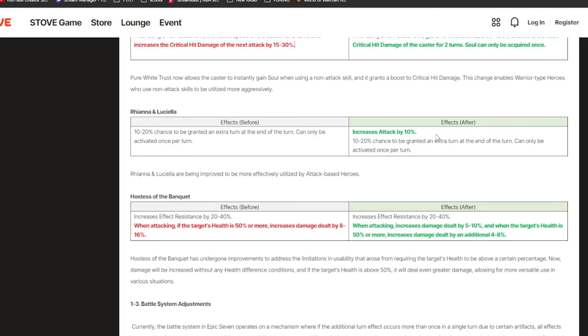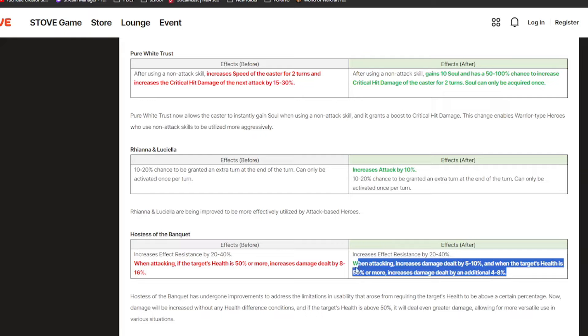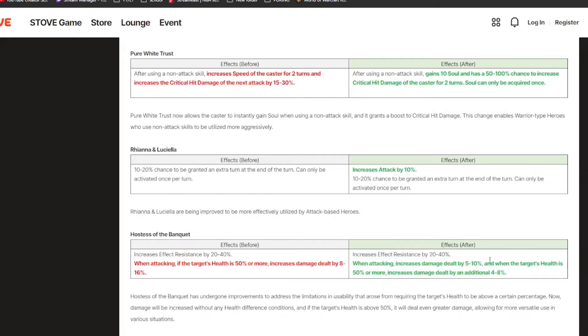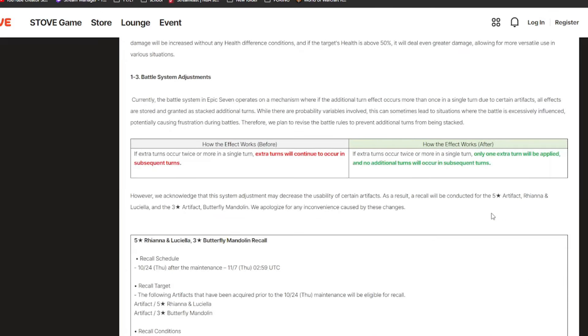Next we have Hostess of the Banquet, the Min Likelyus limited artifact. They're splitting up the effect — a flat damage increase plus additional damage when the target is at 50% or more max health. It's just going to be way more consistent, which is a lot better. You'd probably only run this on effect resist Min Likelyus, but it's an overall buff regardless.